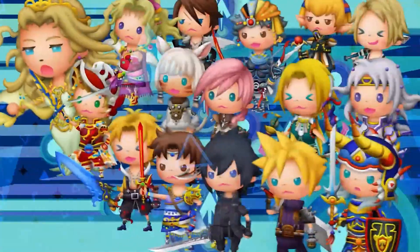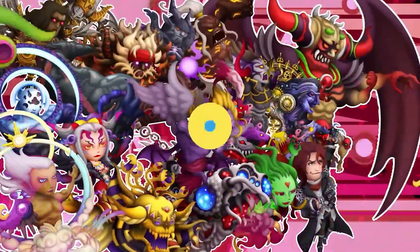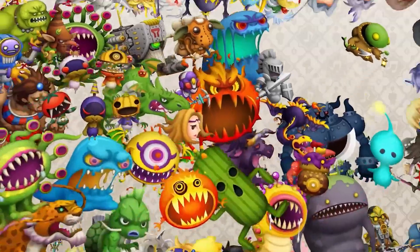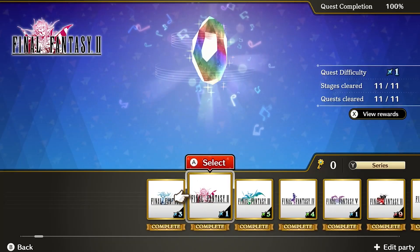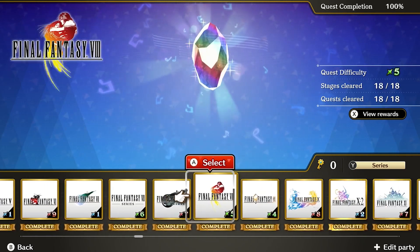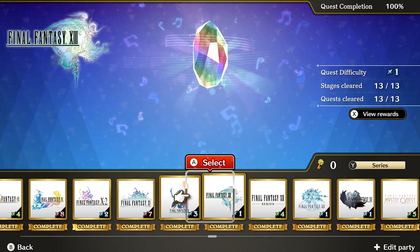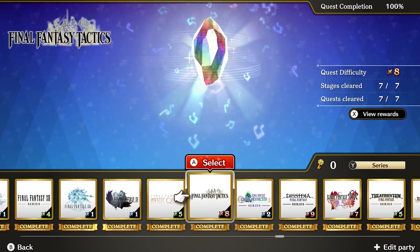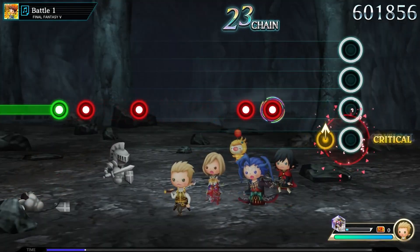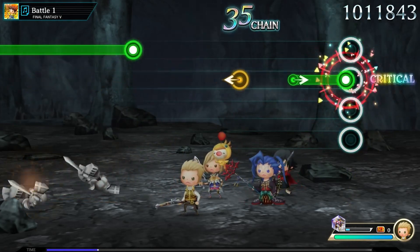Since its release, I've been more than a little addicted to Theatrhythm Final Bar Line. It's great in short bursts, the music is unsurprisingly phenomenal, and I simply want to experience everything it has to offer. To that end, I've managed to complete every single quest in the game which, in many cases, can be exceedingly tricky. So I wanted to pass on what I've learned, as there doesn't seem to be any one handy place to discover this — I had to look for suggestions from players sharing their builds on message boards, which eventually led me in the right direction.